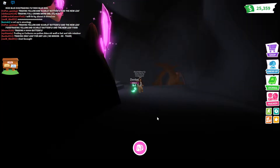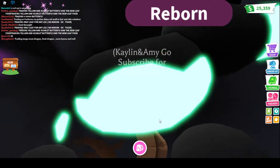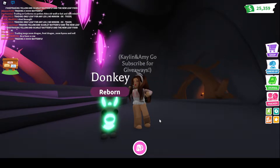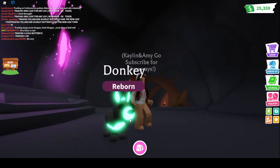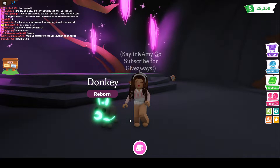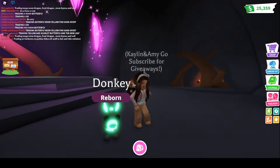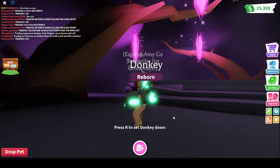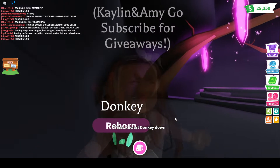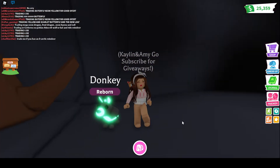Look at this amazing neon donkey. Oh my goodness, I love this color — it is so unique. They did pink for the dragonfly, and for the donkey they've got the green. And I think for the zebra it was like a blue glow. So they are just mixing it all up, making it so unique. I love it. But let's go see some offers.